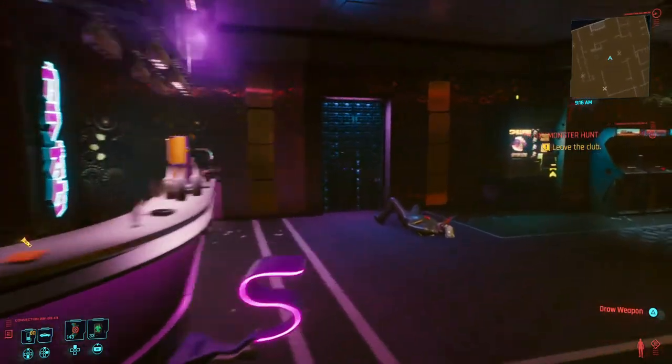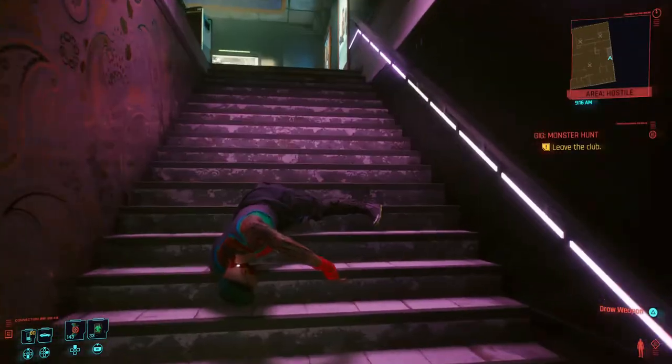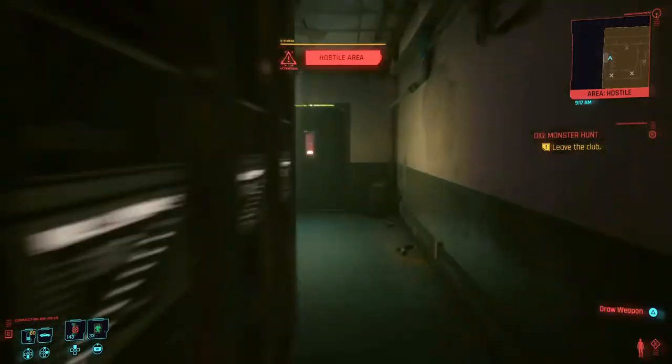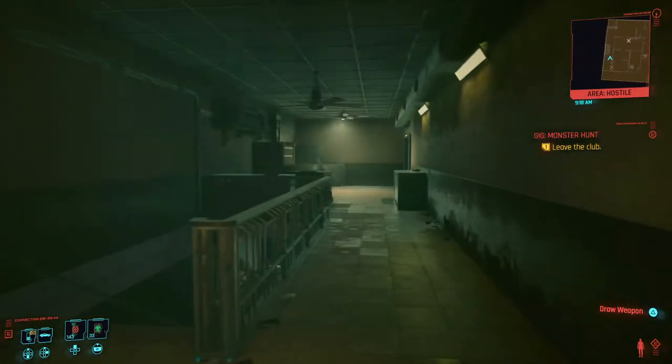As you come in the front door, just make your way around the bar, through the beaded doorway, and up the stairs. This doorway does require a level seven Technical Ability to open it.